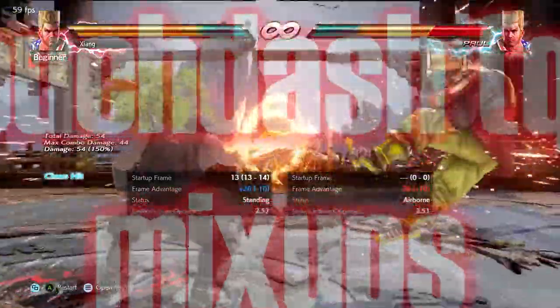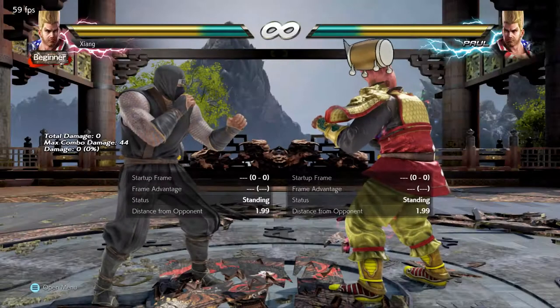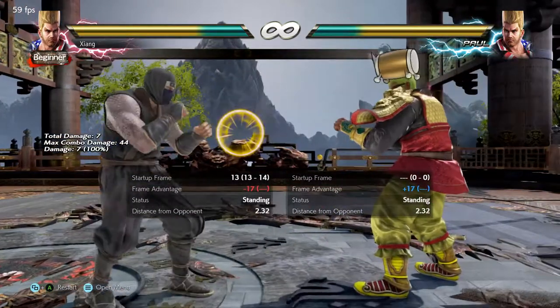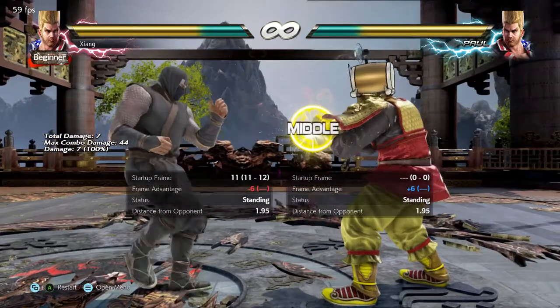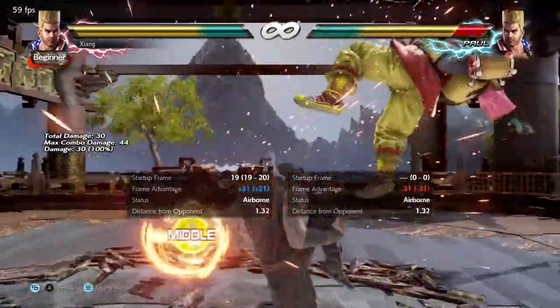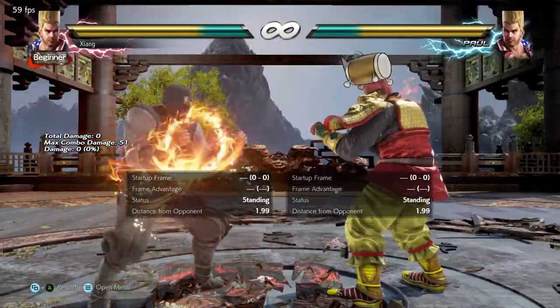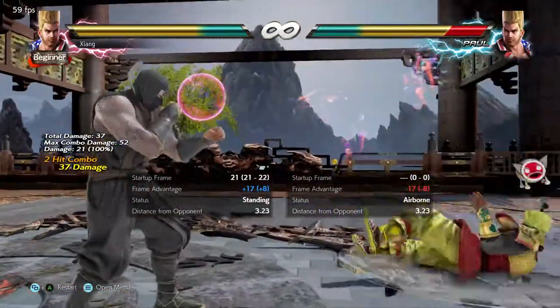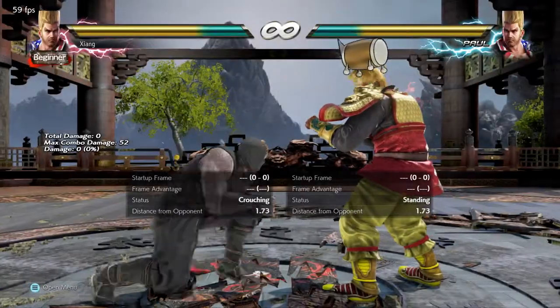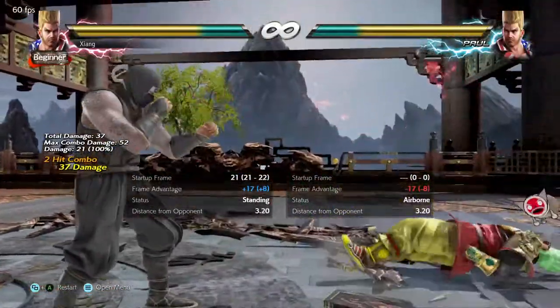In its simplest form, the crouch dash mix-up is crouch dash two and crouch dash Demolition Man. Both options come with considerable risk but offer comparable rewards, particularly near the wall, although some characters do struggle to punish quarter circle forward two. You can play a much more expansive crouch dash game: crouch dash four for safety, crouch dash three plus four for a safe mid knee with a small follow-up, or crouch dash three which gives plus frames on hit or a combo on counter hit. You can also do down down forward into while standing three, which you can visually confirm into while standing three two. Many good Paul players abuse crouch dash while standing three as it offers a fairly long-range mid check with potential for more damage, particularly next to the wall.